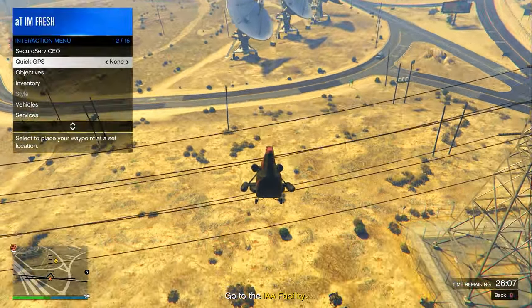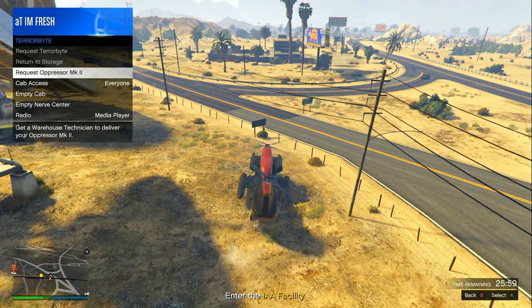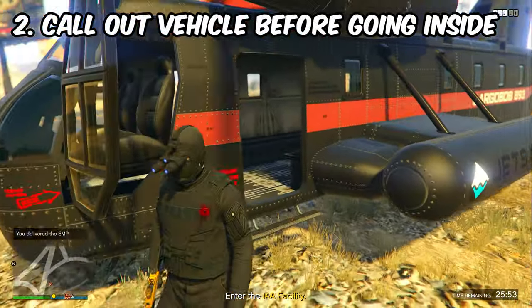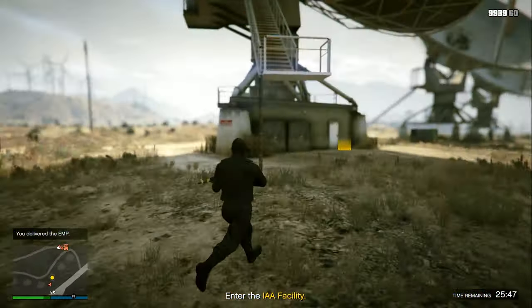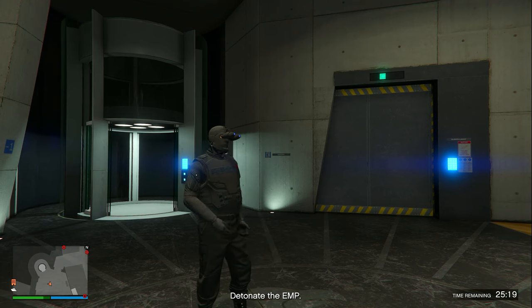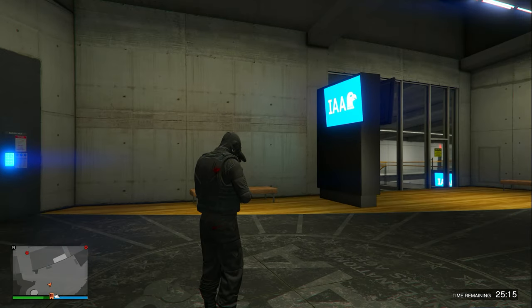After you drop off the EMP, go over to the IAA facility, which is right next to the area you're at. Before you go inside the IAA facility, land your helicopter and call in an Oppressor Mk II or any vehicle so it's ready for when you need to leave. Once you're inside the IAA facility, click right D-pad to detonate the EMP.